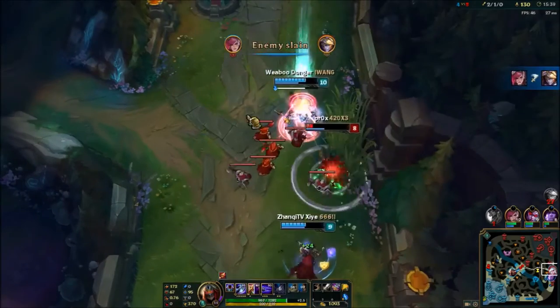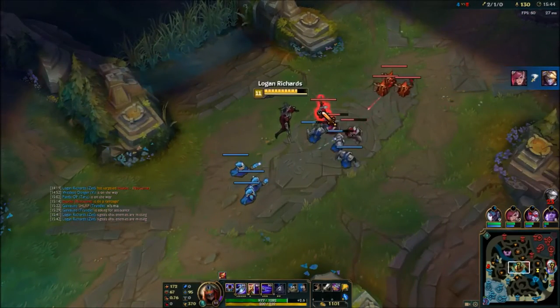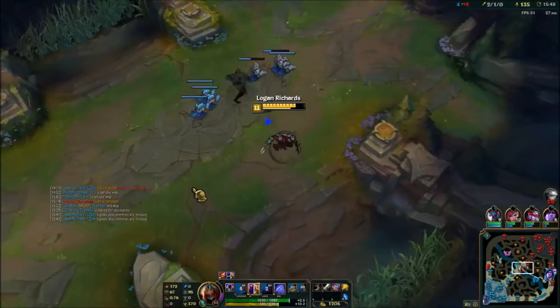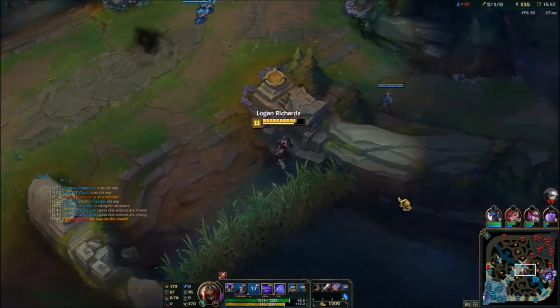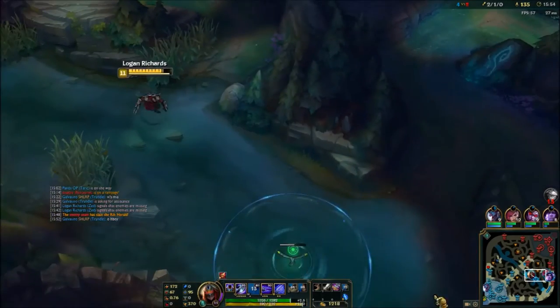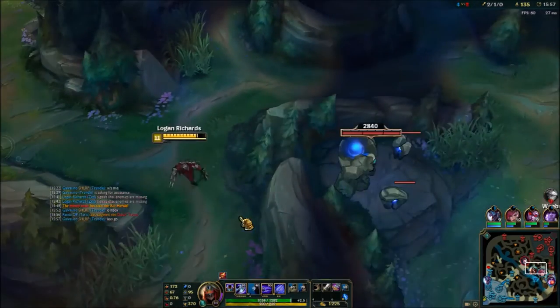Right here is just a bot lane gank — it'll happen, it might not, who knows. Just make sure to spam ping when your laner goes missing. Right here I should have gone and attacked the turret, but I didn't because I didn't know where Nocturne and Ahri were, so I made that decision. It could have been wrong, could have been right.